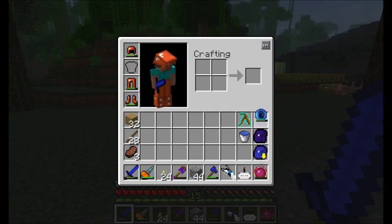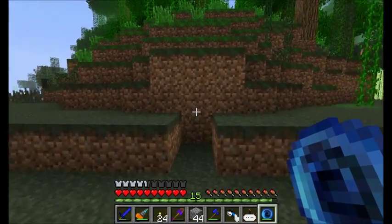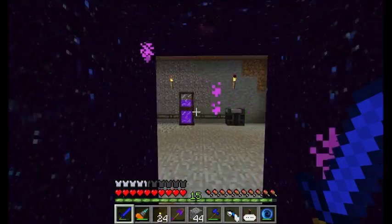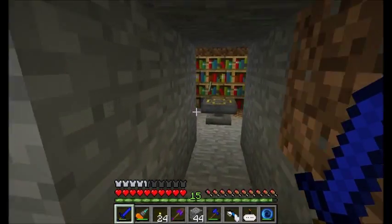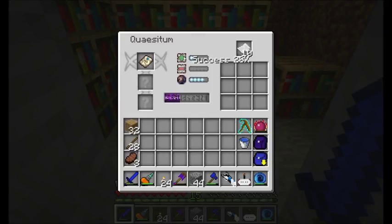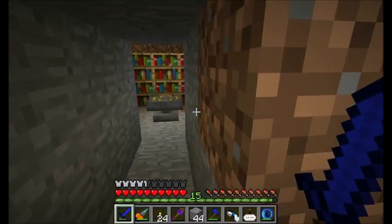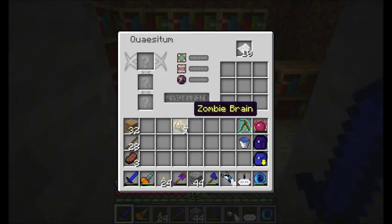Next up, I want to swing by my Thaumcraft room. I'm going to get out my portable hole to get in there. I'm probably going to need to go mining between this episode and next — really low on iron. But I did get a fragment of lost knowledge. Let me throw some zombie brains in here and see what kind of success rate I can have — 23%? Not bad.